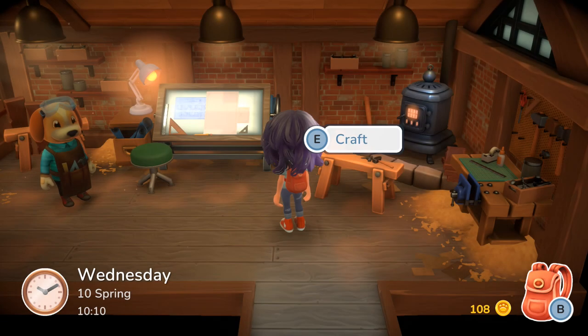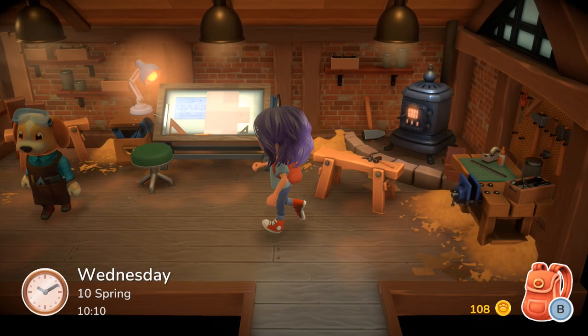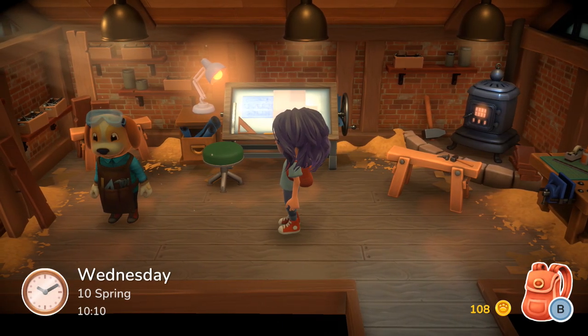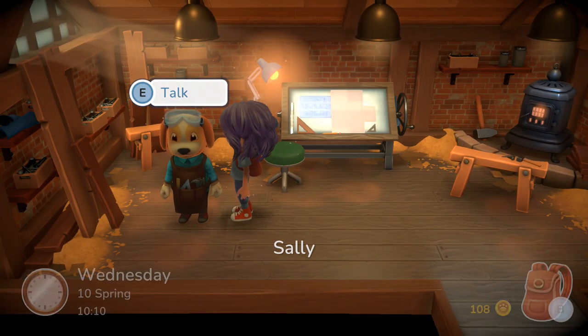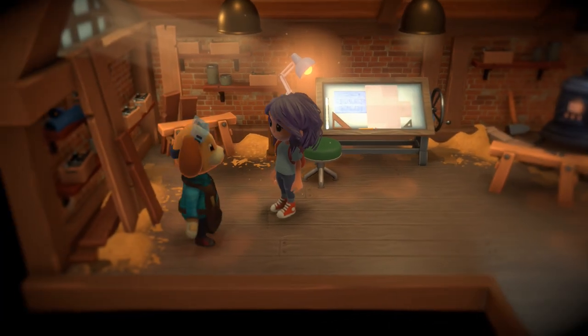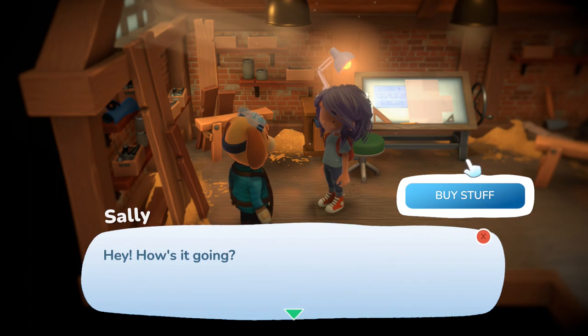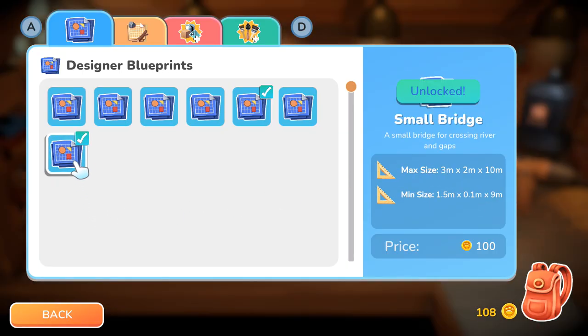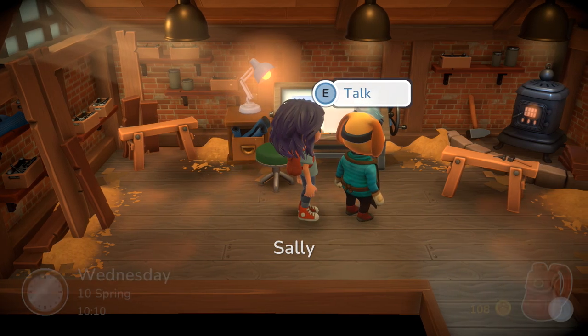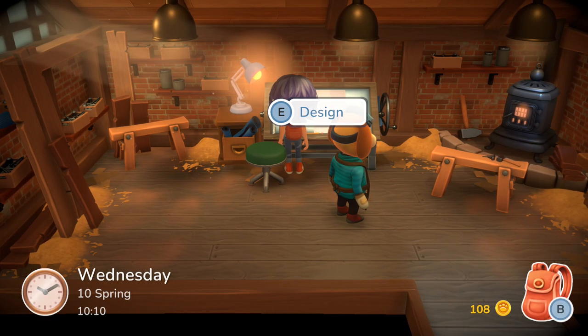So what we're going to do — obviously this is going to probably take place before you've built your own bridge. But you have to have also unlocked the design table and its tutorials. So you're going to come to Sally, and when you want to build a bridge, you're going to buy this for a hundred gold: Unlock Small Bridge Build. You don't really have to have unlocked anything else more special than that — just a Small Bridge Build.